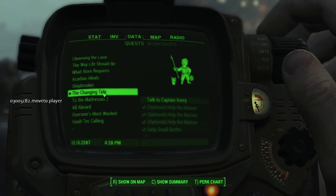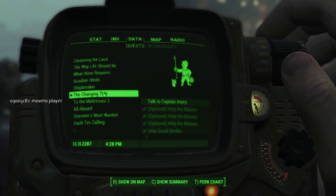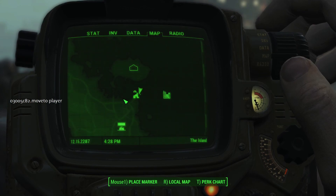If I go to Data and say I want to turn this in and show me where this is on the map, it just shows nothing.